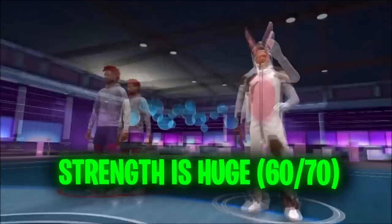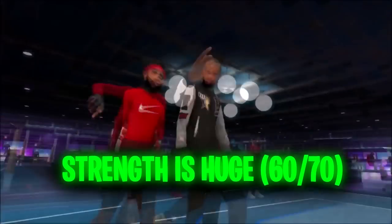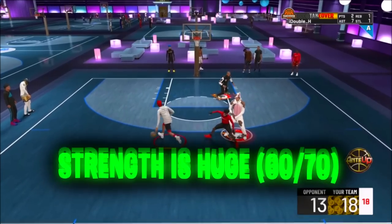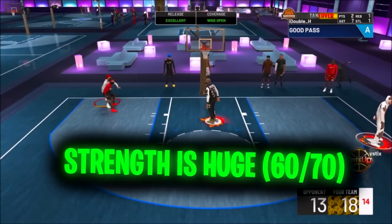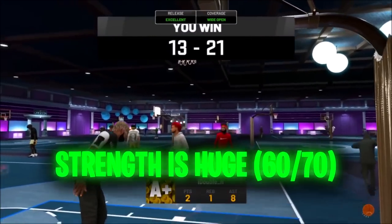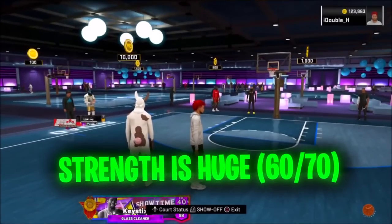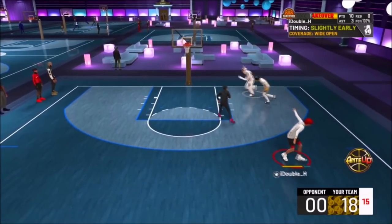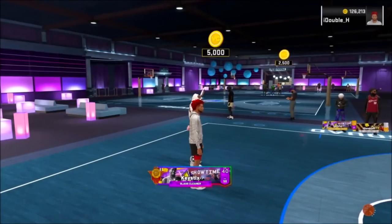He said strength is going to be very important this year. You're going to want at least a 60 to 70 strength, depending on whether you're a guard or a center, because you're going to need that strength to unlock the bully badge. The bully badge is going to be very important — it's going to allow offensive players to run through defenders and get to the basket like a Giannis-type build. And like I said earlier, the bully badge is going to make speed not as important because rather than running left or right, you're going to be running more north to south through players.